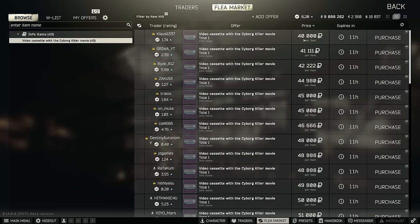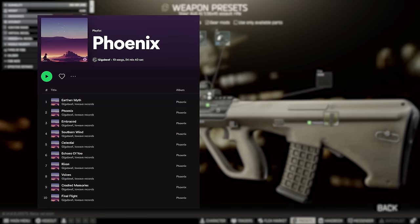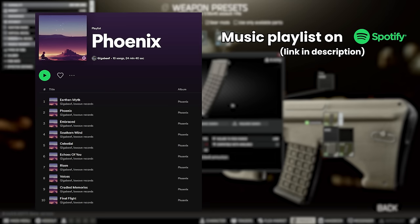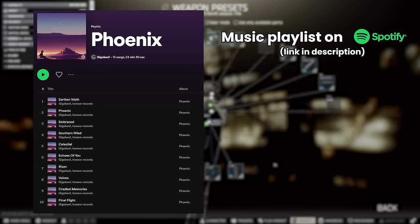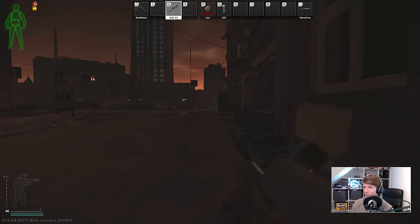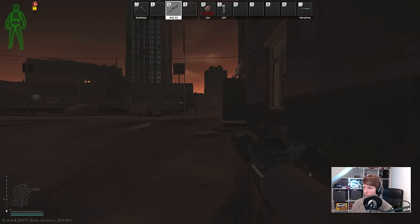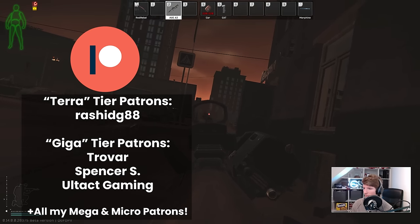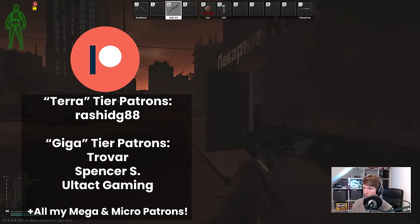As a reminder, we do have a new album for the channel called Phoenix over on Spotify, created in partnership with Low Wave Records, who produce music for content creators to use. Listening does directly help to support the channel, and it's all copyright safe, so creators are free to use these tracks in the background of streams and content too. There's a link in the description and the pinned comment, so go and check it out, along with the original album Memories. If you want to see more options of what to use in patch 14 in the early mid game, go and check out my level 2 traders guide next. Otherwise, a big shoutout to all my patrons, and as always, have fun in your raids.